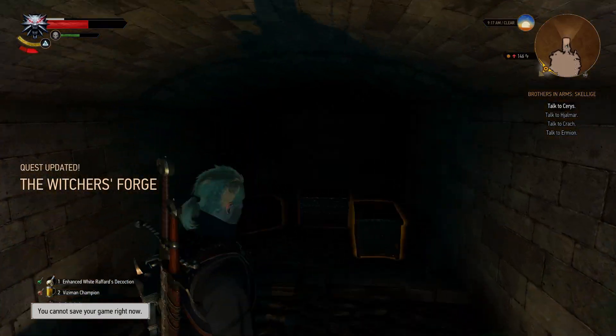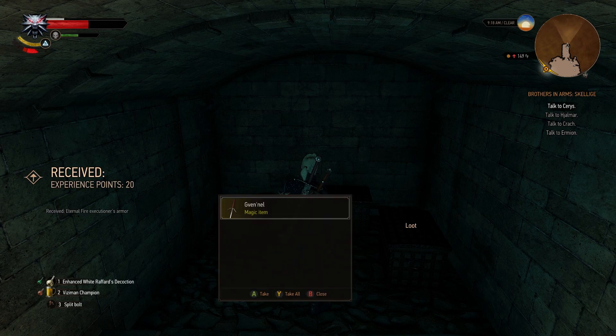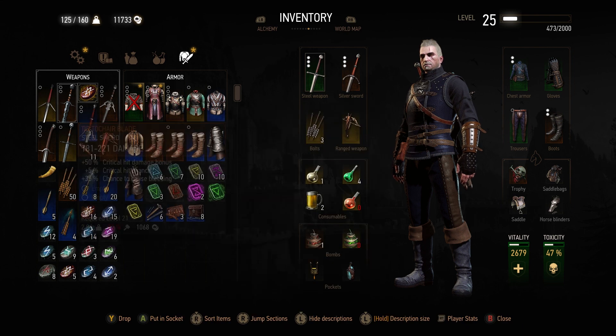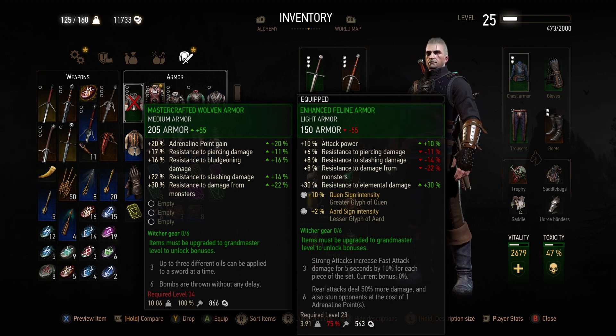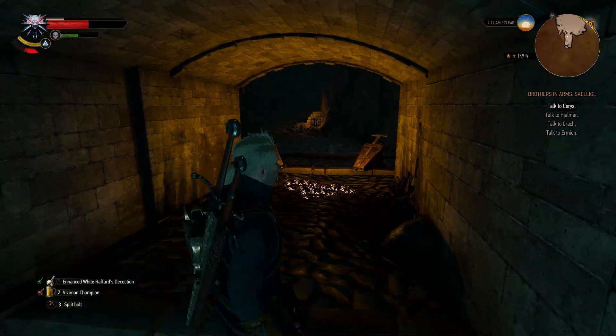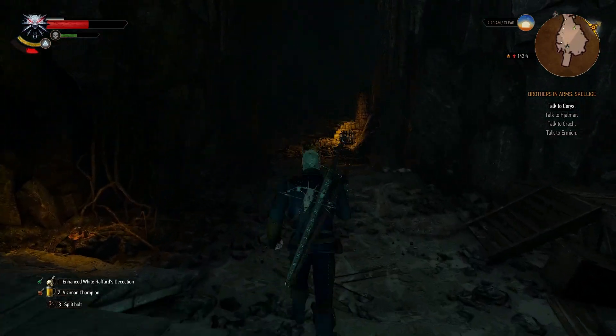What did we get? We have a blade. We have Mastercrafted Wolven Armor — what, just straight up Mastercrafted? Yeah, just straight up Mastercrafted. And it shows what Wolven Armor does. So we now have Adrenaline Points, Piercing, Bloodshedding — so it's Alchemy-focused. Yeah, this one's all Alchemy. That's pretty cool, I like it. It's definitely better armor, but needs to be level 34 to use it. It does mean we don't have to craft it though — nice.